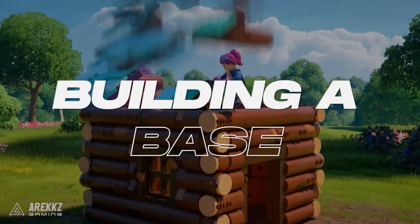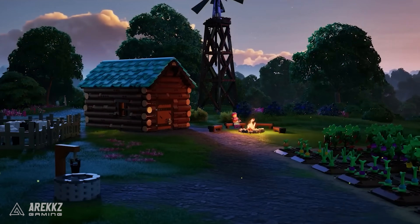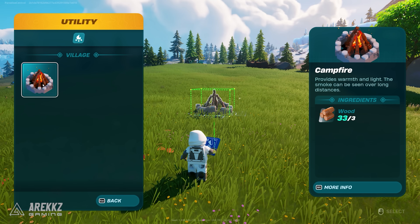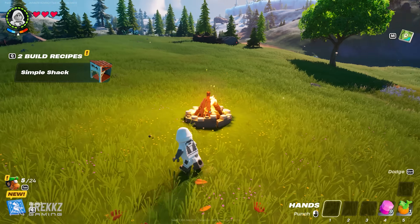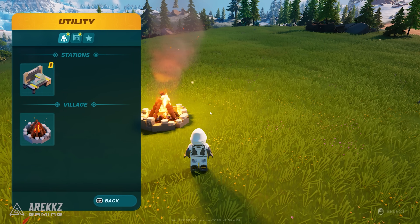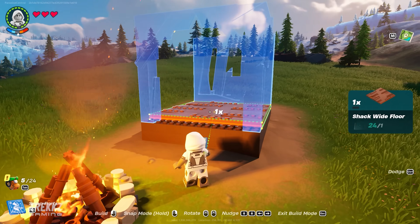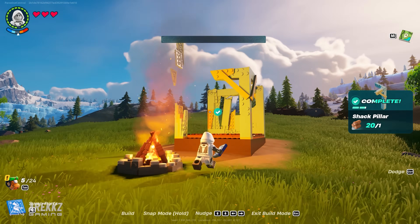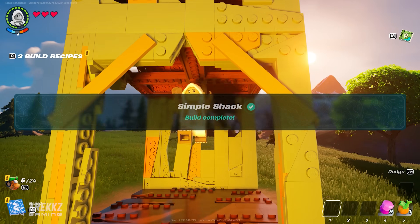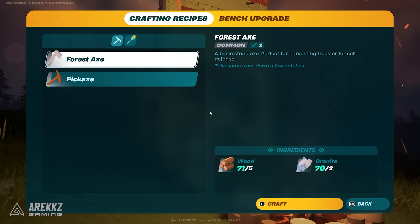After gathering some wood, granite, and food, start thinking about building your first little home. Find a nice open, flat area in the grasslands for your first village. Place a campfire down first for 3 wood — great for when it gets cold and dark — and placing it will unlock the simple shack and the crafting bench. Get building both of these nearby. The shack should go first with only 6 wood needed, and once you place it, each piece will snap into place as you move around. The crafting bench should be placed inside the shack — if you place it outside, when it eventually rains you will not be able to use it. It should only cost you 3 wood and 5 granite.